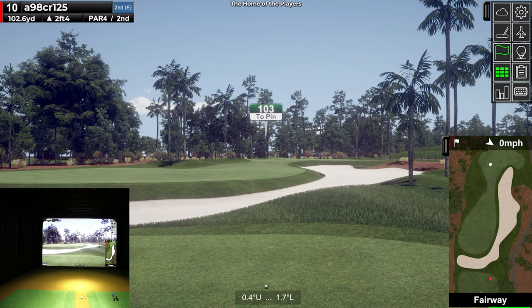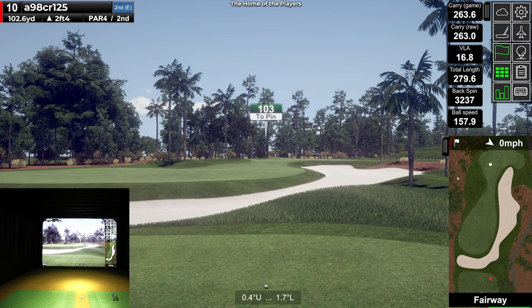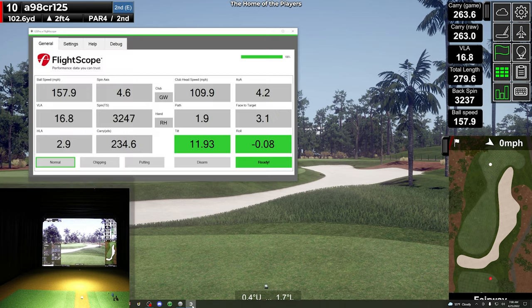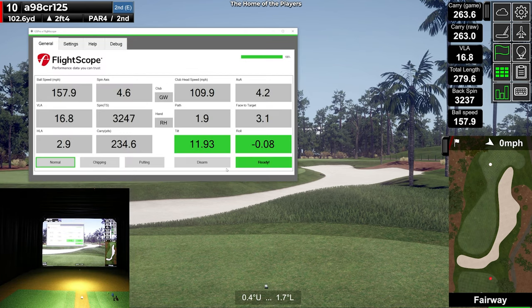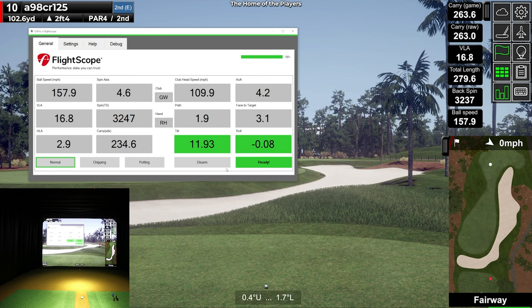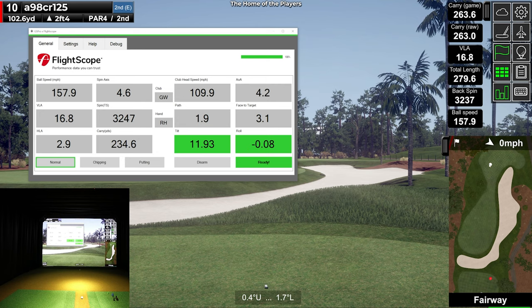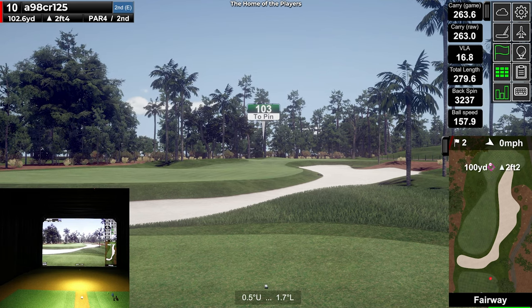157 ball speed — I did feel like that was a little low on the face, which would explain the lost carry and the high spin. If you wanted to have your FlightScope information on another TV, they're coming out with a version 2 of this connect software that'll have some graphical representation. It's got club head speed, angle of attack, path, face — all your information. One thing to note: the carry yards display is currently showing meters regardless of your setting, so don't pay attention to the launch monitor carry just yet — they will get that fixed.